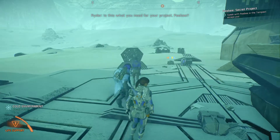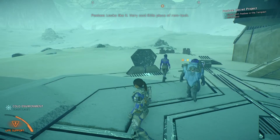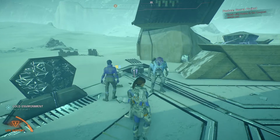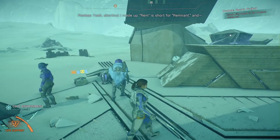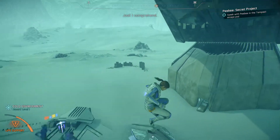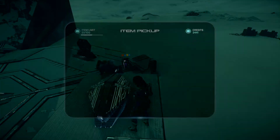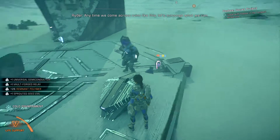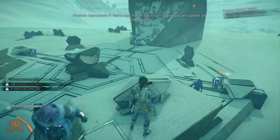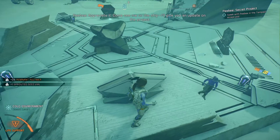Is this what you need for your project? PB says it looks like it — a very cool little piece of rem tech. 'Rem' is a shortcut I made up; Ram is short for remnant, and I use it any time we come across ruins like this. Let's scrounge what we can. Come see me on the ship — I'll give you an update on the project.